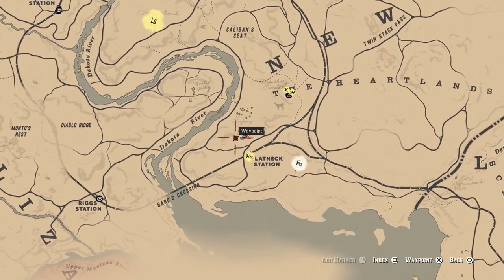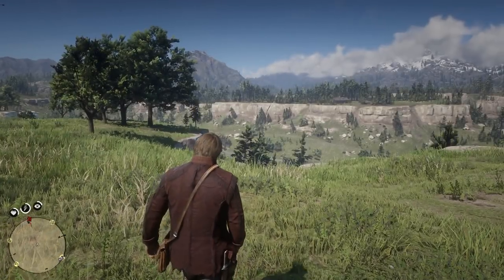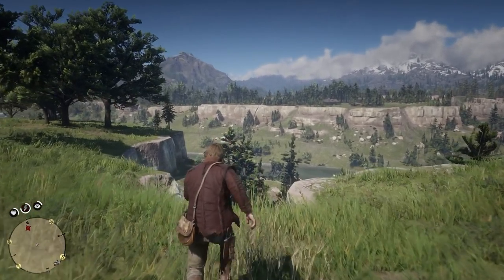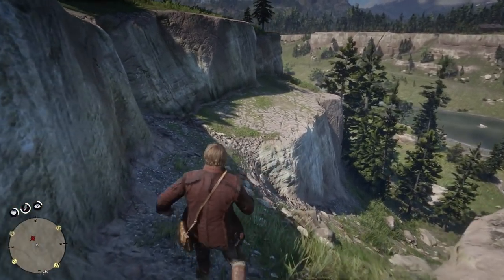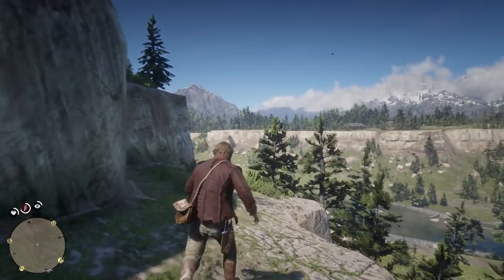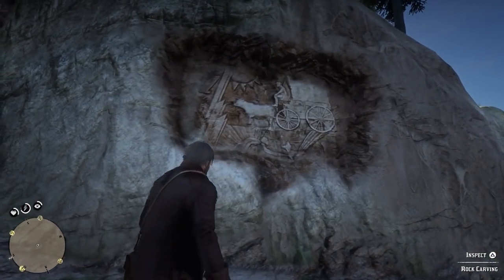The next one is north of Flat Neck Station by Limp Annie — the place where you can do that infinite gold bars glitch I told y'all about. Head around the side of the cliff to find the carving of a cow. The aliens were obviously puzzled by what that creature is.